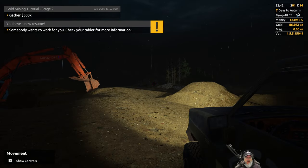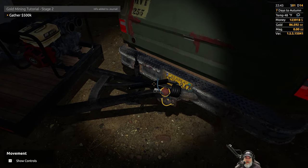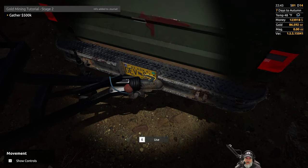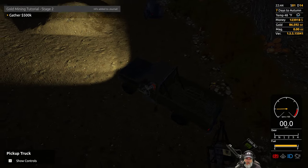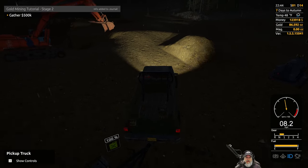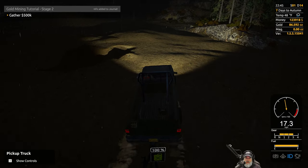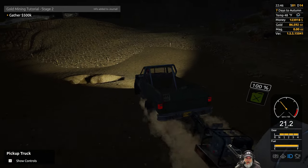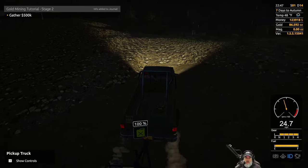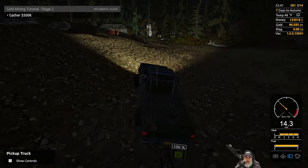Oh, somebody wants to work for us — nice, we'll have to check that out. There we go. Let's drive this on over to get it filled up for the morning, and we'll see who wants to work for us. Hopefully it's an excavator operator, because then I'll bring my small excavator back over here and assign the new guy to that.